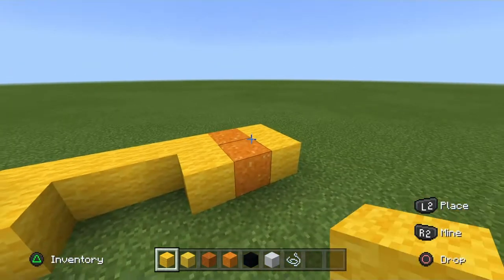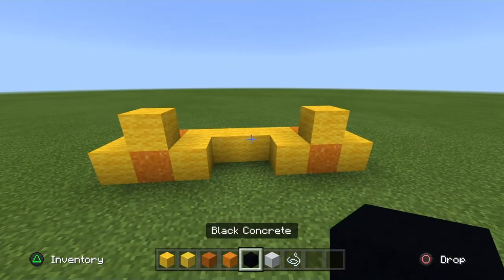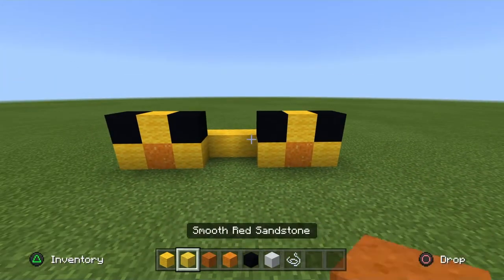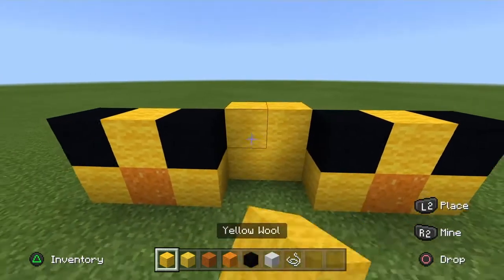Place an orange wool on top of each orange powder. And next to that orange wool you just popped up, place two black concretes, like so. Place two yellow wool in the middle, popped backwards.